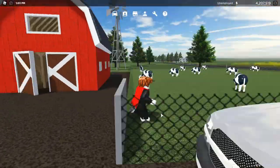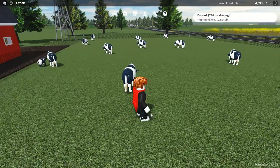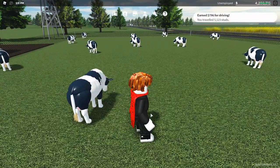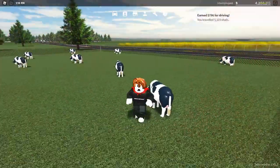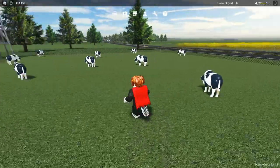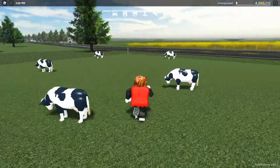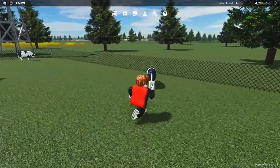Go into the cow pen. And this isn't the easter egg, but when you touch the cows, they move like this normally. Same thing for almost every other cow in the pen. But this one over here moves a bit differently.